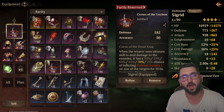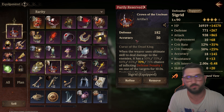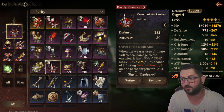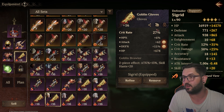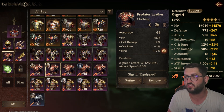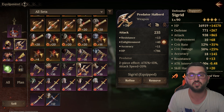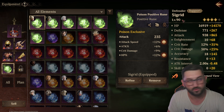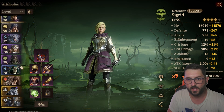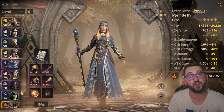For Sigrid, I have the same build as usual - the Crown on her, because if you get a dupe epic, the Crown is the first thing to buy since it gives decreased defense, helping you deal more damage. I have a crit rate glove, accuracy chest so she lands her debuffs, and I completed the stats with Predator and Goblin's Brawler sets plus an attack positive rune.